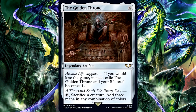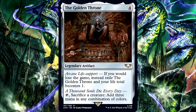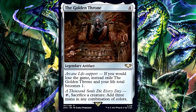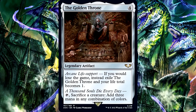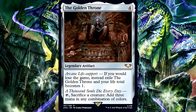Its second ability is an activated ability: tap, sacrifice a creature, to add 3 mana in any combination of colors. I'll be sure to run this in two of my decks — my Grismald deck that loves to see token creatures dying, and my non-black Reanimator deck. But the thing I want to focus on for today's episode is that replacement effect.